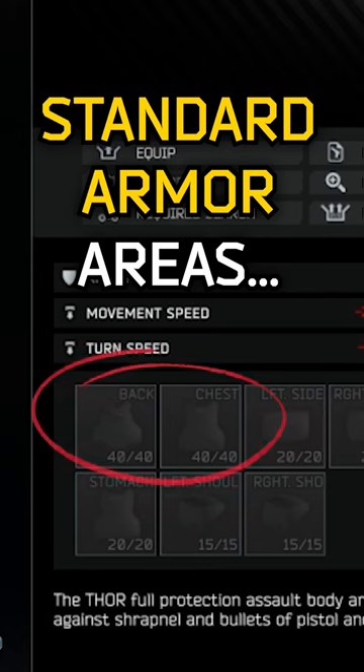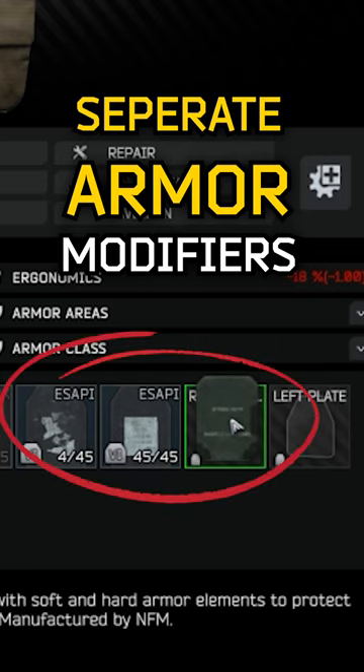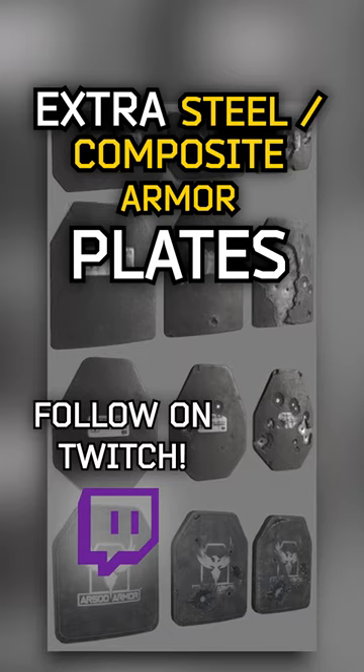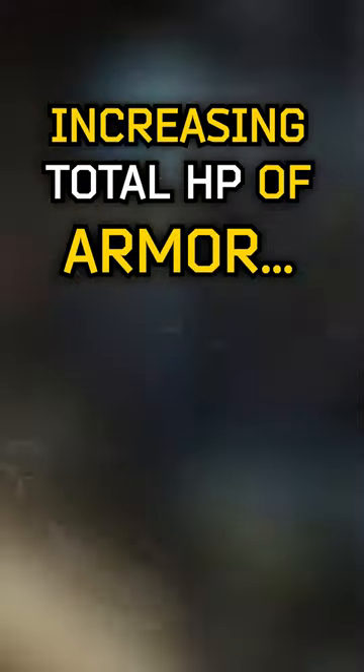Now this is important. The chest and back armor sections, which each have 40 durability, are separate from the tier 6 ES API plates that we can see inserted here. That means some armors will likely have Kevlar protection as well as insertable armor plates adding even more protection — that's how we get up to 275 durability on the Thor.